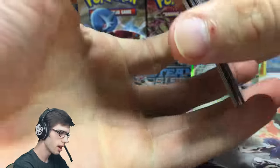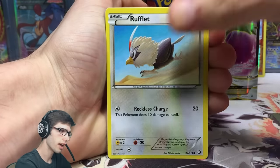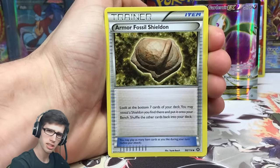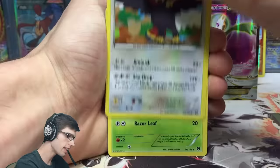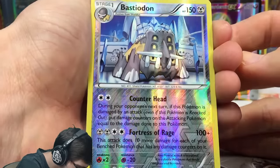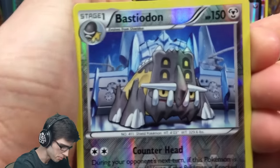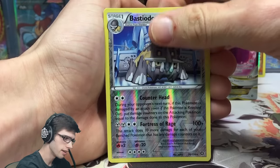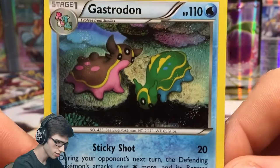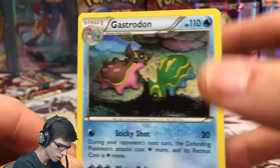Based off the last booster box I opened with Booster Kings, we got a total of about 12 pulls and two BREAKs on the side - 14 pulls total, with three full arts as well. I highly doubt this box will have three full arts but if it does that is incredible. Pack six: we've got a Bastiodon reverse rare with Counter Head and Fortress of Rage - pretty beastly art. And a Gastrodon regular rare with 110 HP, Sticky Shot, and Water Pulse.